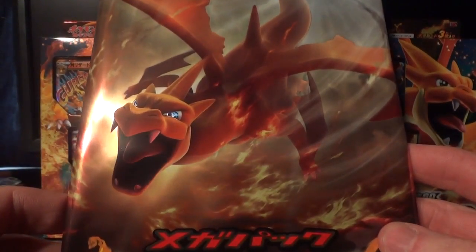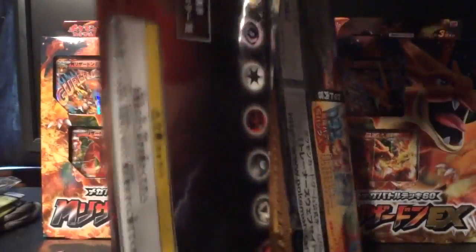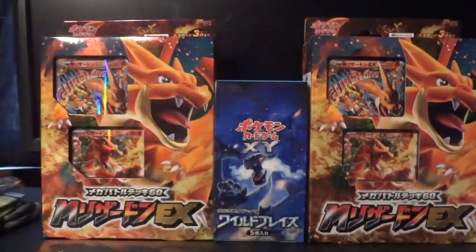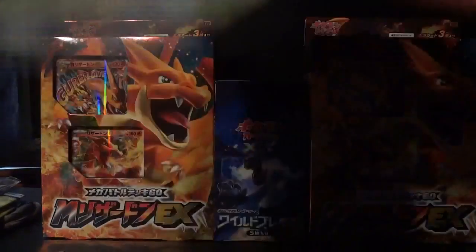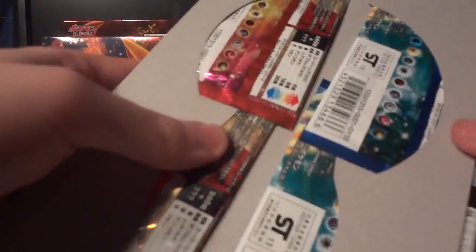How's it going, YouTube? This is WakerunCollapse. I am back with pack 9 of my case of 12 of the Charizard Mega Battle Packs. Each one of these packs comes with two packs of Japanese X Collection, two of Y Collection, two of Wild Blaze, a double-sided poster, and a randomly inserted holographic promo of one of the basic forms of the three starters from X and Y.